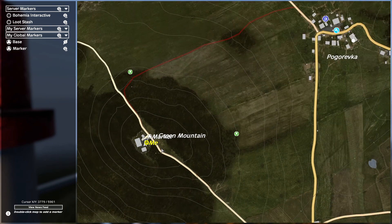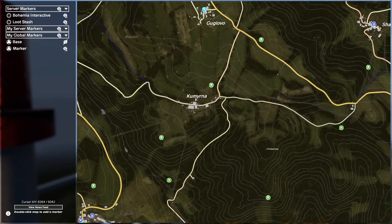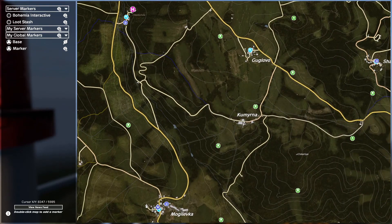That's going to be Kamarovo itself. The second trader will be placed here. What I'm going to do now is come out of the game and show you how to place them. Firstly, what you're going to need are the coordinates — you can see them in the bottom right, and we are going to need those.